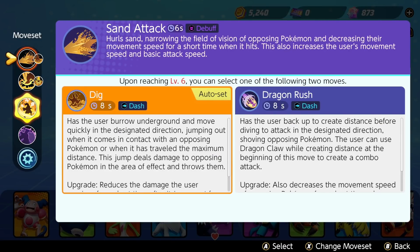He has Sand Attack and Bulldoze. Sand Attack eventually becomes either Dig or Dragon Rush. With Dig, he burrows underground, moves forward, pops up and hits the opponent, and the jump also deals damage to opposing Pokemon in the area of effect — so it's an area of effect move as well.